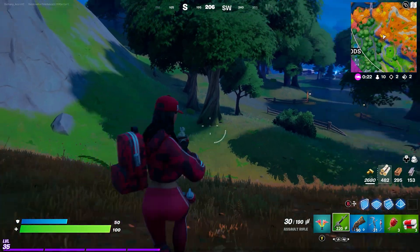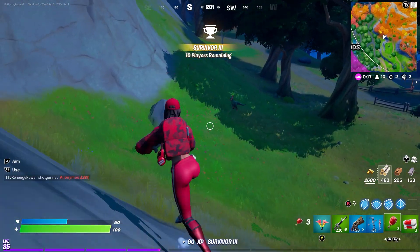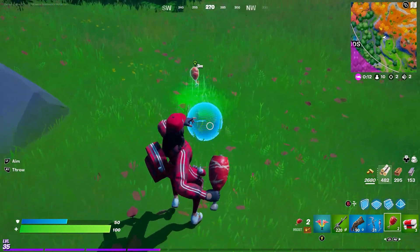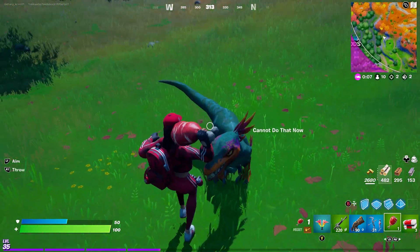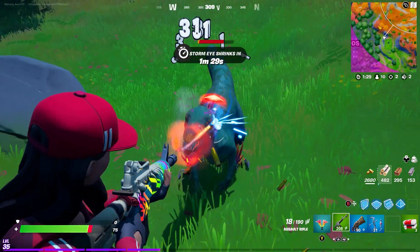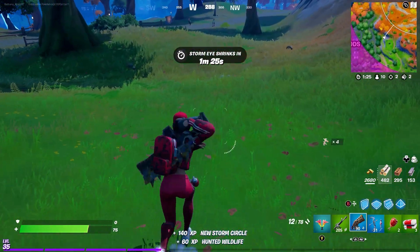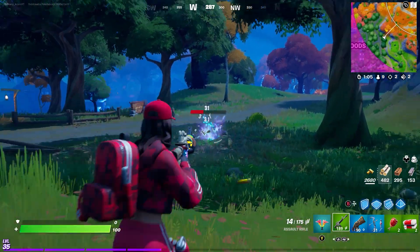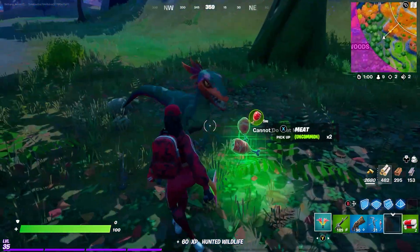Once you've located some raptors, just be careful because they are quite feisty. I ran into a problem — I kind of ran out of meat because they're really hard to tame; they keep moving and then they attack you. So I ended up killing some raptors, but luckily there were more raptors nearby. I waited for the other raptor to sniff the meat, then threw the remaining pieces down so there was more meat there.